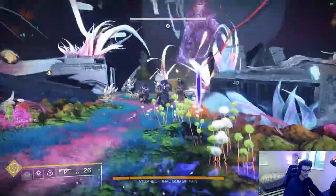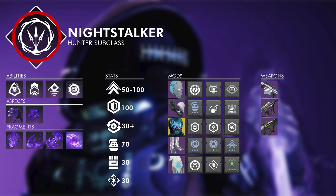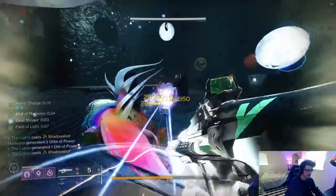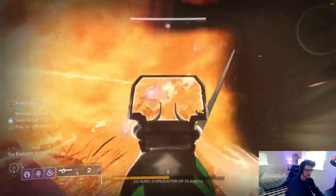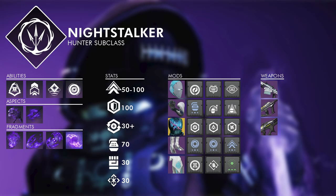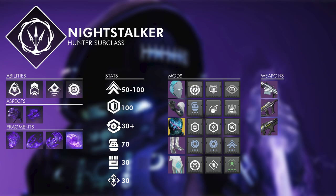Gyrfalcon's keeps the subclass competitive across all of the game's content. For supers, both Shadow Shot variations are very good — Mobius Quiver is better for burst damage and boss encounters, while Deadfall is better for add clear and generating orbs. A tip for using Mobius Quiver in boss damage phases: wait to use your second volley until your super bar is about to run out, to maximize the debuff uptime for your team, making it roughly equal to what you get from Deadfall.